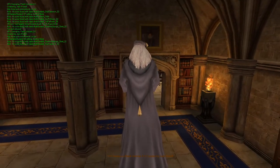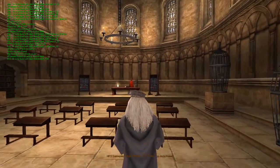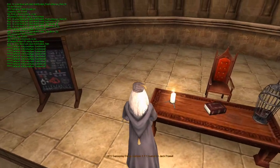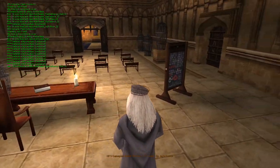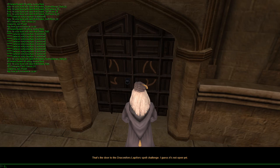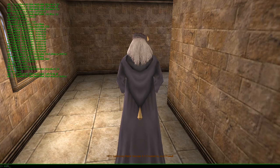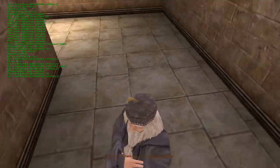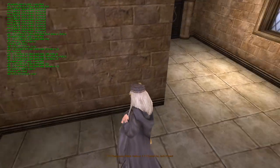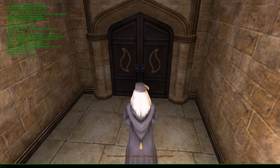Let's see what I can do in the transfiguration classroom. It looks so weird to jump without bending your knees or having any programmed jumping animation. That's the door to the Draconifors spell challenge — I guess it's not open yet. Harry's like a quarter mile away but has already mastered the magic of talking to you remotely, like Professor Oak in the Pokémon games. There's a dead end here, which makes sense — why build something elaborate if you're never supposed to see it?